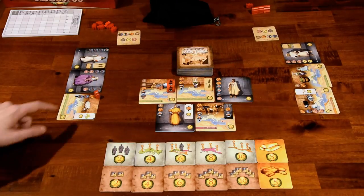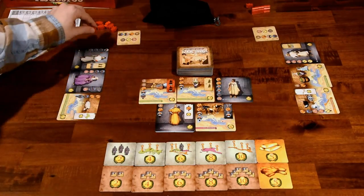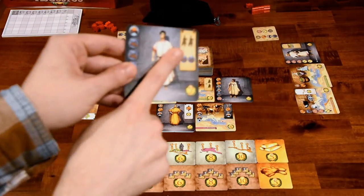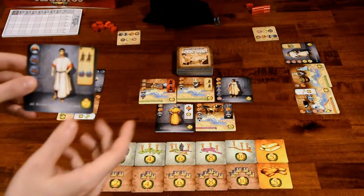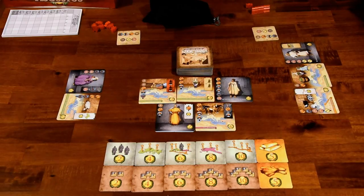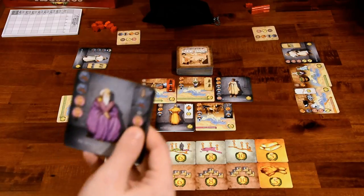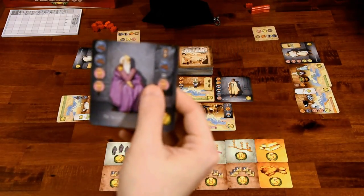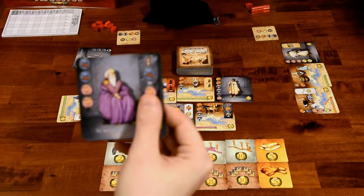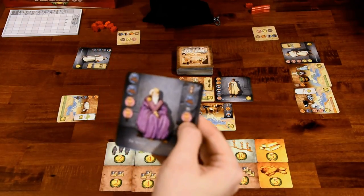When a card is completely covered — all the symbols are covered by your Legions — then you'll carry out the effects in the upper right-hand corner. The tan abilities are played right away and are a one-time thing. So in this case, I'd be able to put two of my Legions on two trebuchet icons on another card. The black background here is a permanent effect — it says trebuchet equals battle standard, so whenever a trebuchet is drawn, I can put a Legion on one of these pink battle standards and vice versa.